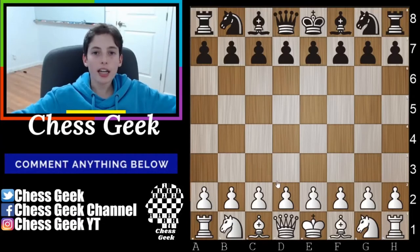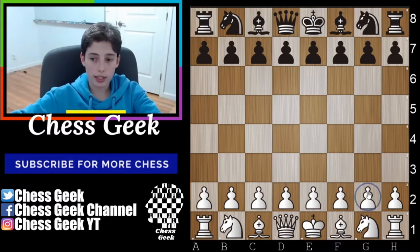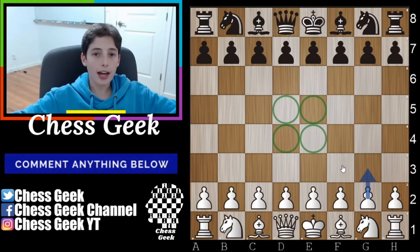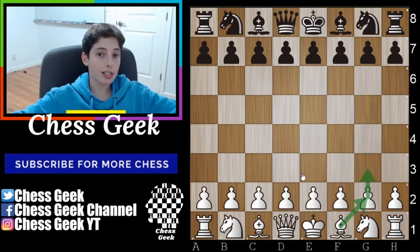Hello everyone, thank you for joining me. Today we'll be going over the Hungarian opening, which in my opinion is a very overlooked opening. A lot of people don't like it — it starts with g3 — because it seems very passive and doesn't seem very strong in these center squares. However, it leads to a position very similar to more generic openings, because any opening that you fianchetto the bishop will lead to a position that could come from the Hungarian opening. The Hungarian opening is fianchettoing the light-square bishop at the beginning of the game.